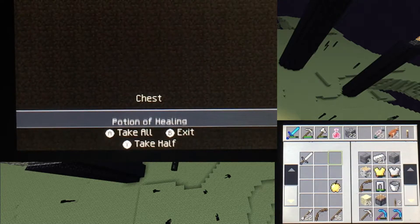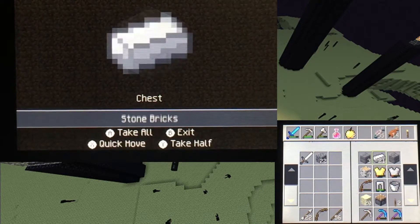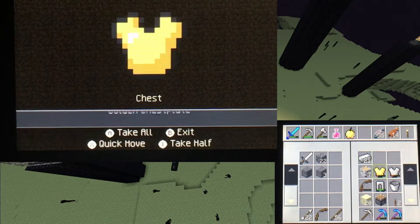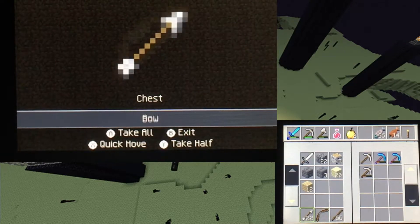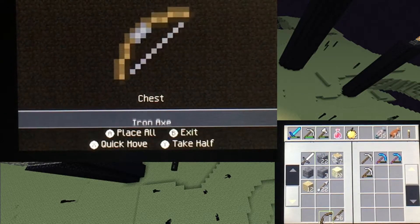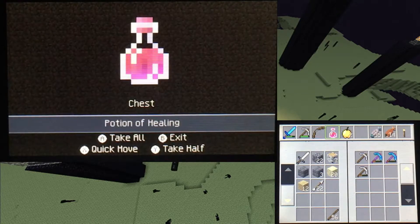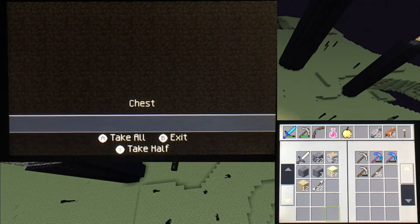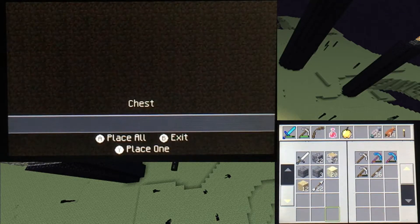I'll keep the iron sword just in case. Definitely going to keep the instant healing potion and the golden apples. I'm going to keep all sources of food. I'm going to keep all the blocks I have because I need to make my way up to the End crystals — the only way to do that is with blocks, or I could use the bow and arrow, but sometimes you just need to use blocks. I won't need the axe or the sticks. The enchanted golden apple is another thing I'll keep in my main inventory.